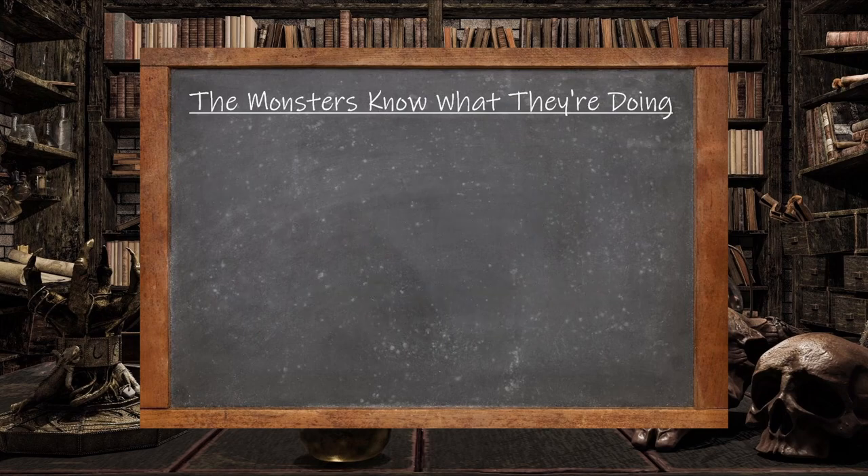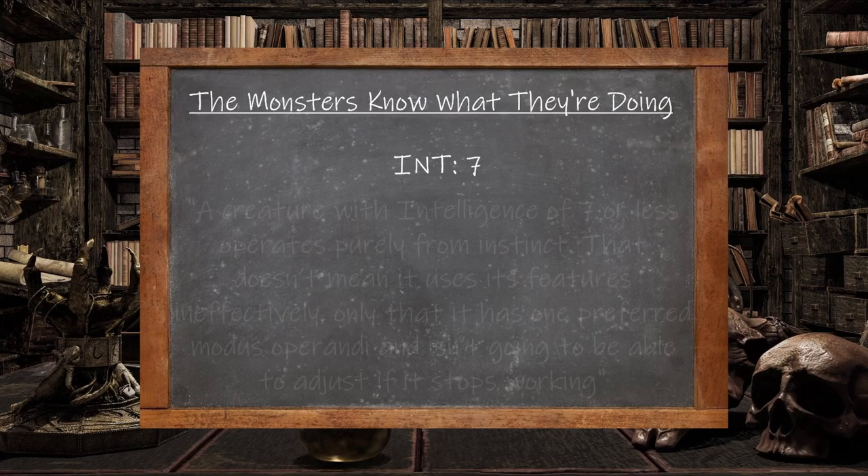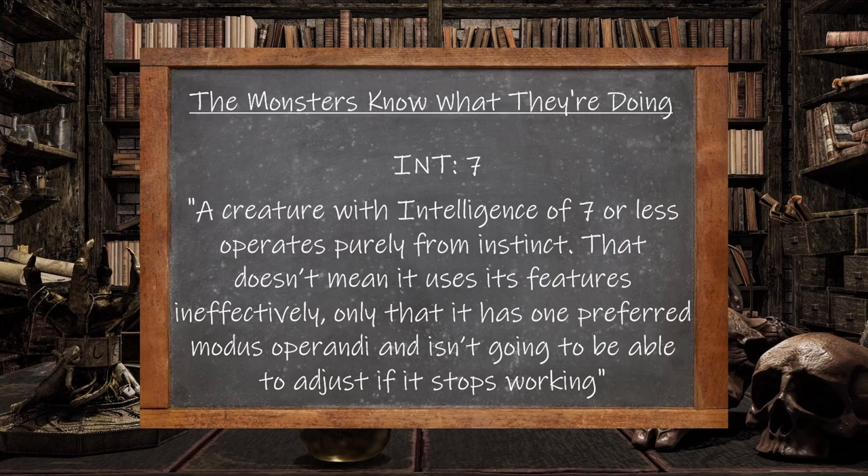Continuing with their mindset, let's dive into their mental ability scores. Bullywugs have an intelligence score of 7. Amon states: 'A creature with intelligence of 7 or less operates purely from instinct. That doesn't mean it uses its features ineffectively, only that it has one preferred modus operandi and isn't going to be able to adjust if that stops working.' So essentially, the average Bullywug has one strategy, and if that doesn't work, they really won't know what to do and will either keep trying that strategy or just run away from the fight.